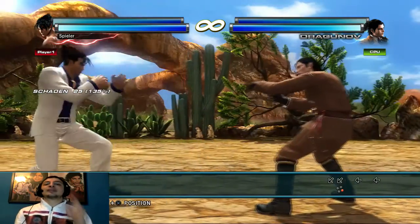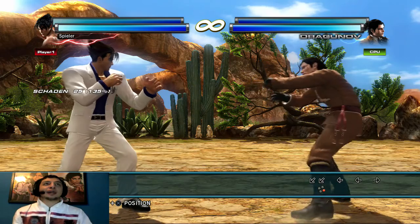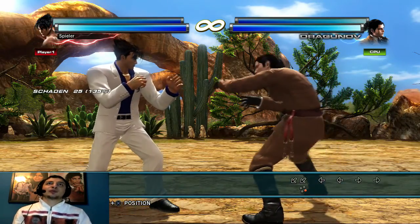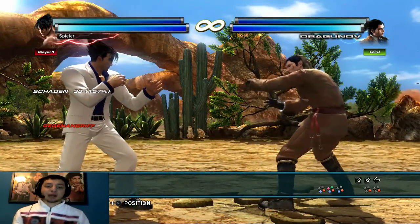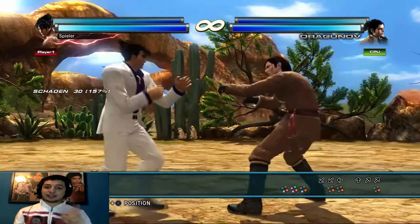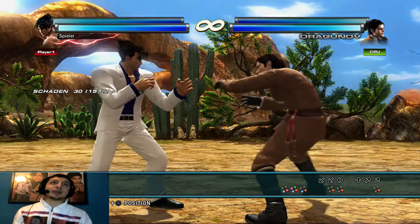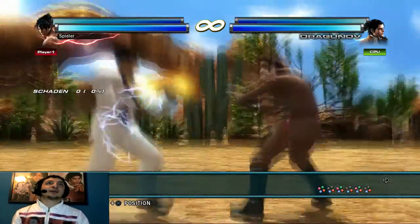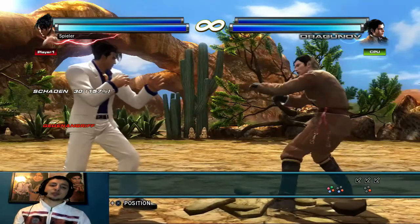Damit könnt ihr Counter-Attacks starten. Aber das ist nicht der normale Weg: normalerweise funktionieren Counter-Attacks, wenn der Gegner angreift und ihr währenddessen auch angreift, aber eure Attacke zuerst trifft. Eine Counter-Attack kann ein Hopkick sein, ein Hopkick gilt auch als Counter – jede Attacke gilt als Counter, aber nicht jede führt zu einem Combo. Hopkick führt meistens zu einem Combo, Down Forward 2 auch – und schon könnte ich ein Combo starten.